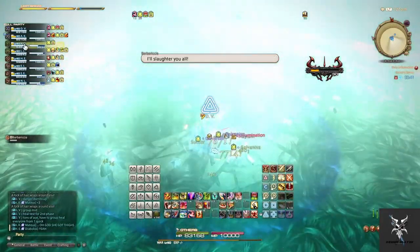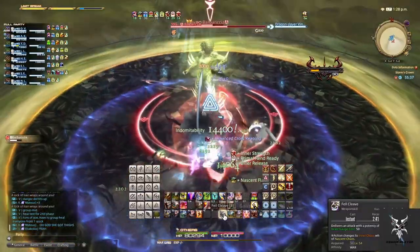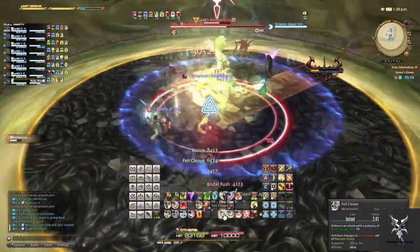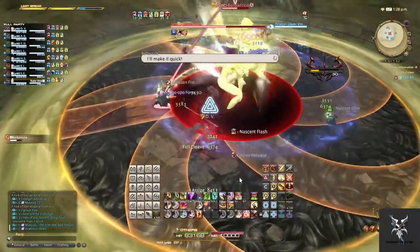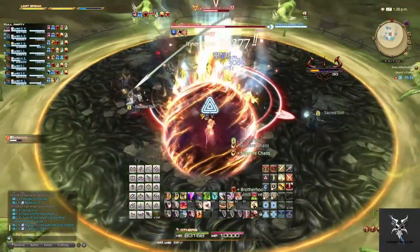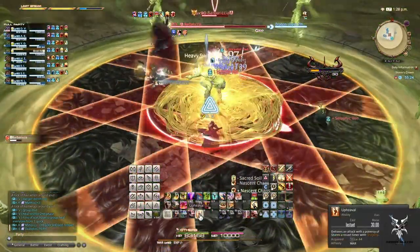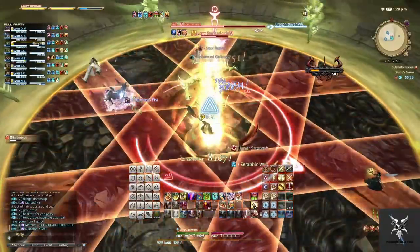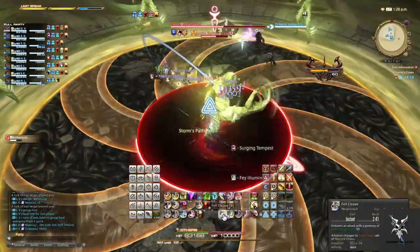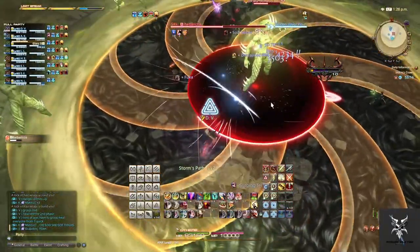Right after she lands on the platform she'll begin to target different party members and do Line AoEs at them while also damaging them, so you'll need to heal up quickly and avoid standing in these. Afterward she'll do curved AoEs that will go from the center of the platform outward. Once this occurs, the adds on the outside of the platform will each do Line AoEs, and you can move into the center of the platform to avoid both sets very easily.